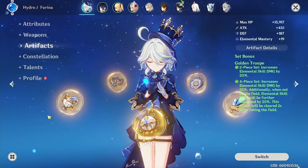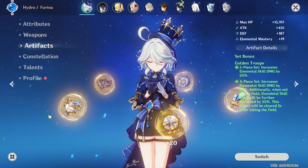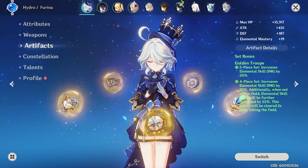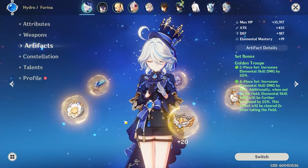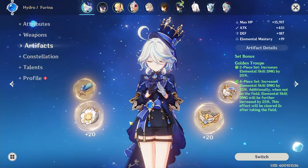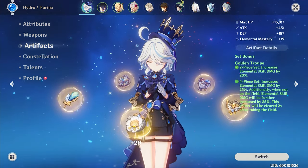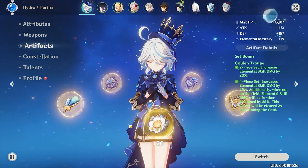When it comes to artifact sets, the Golden Troupe two and four piece bonuses are absolutely amazing for Furina. She's going to spend most of the time off field, so the elemental skill damage bonus is going to be amazing for her, really allowing her to be that sub DPS Hydro applicator off the field. It really is by far her best artifact set.